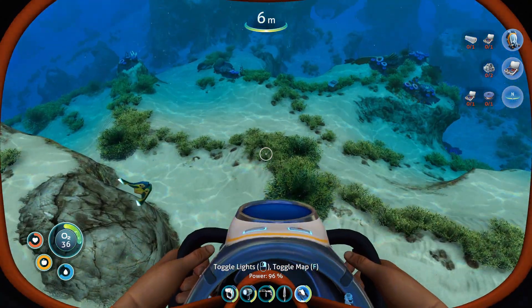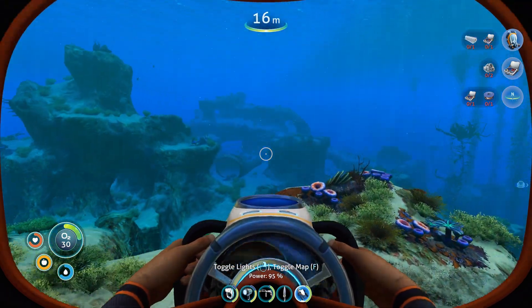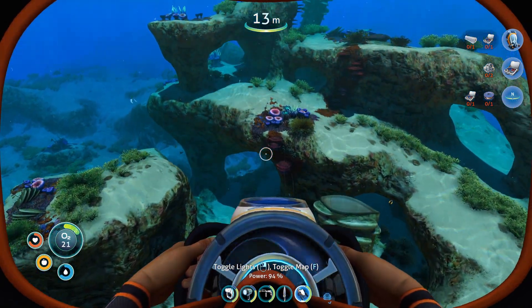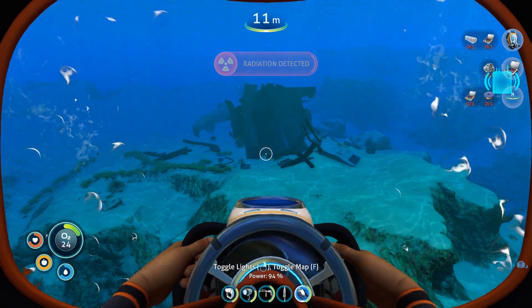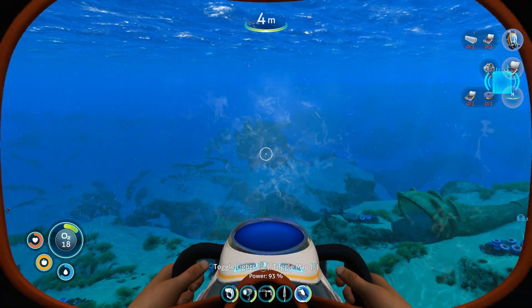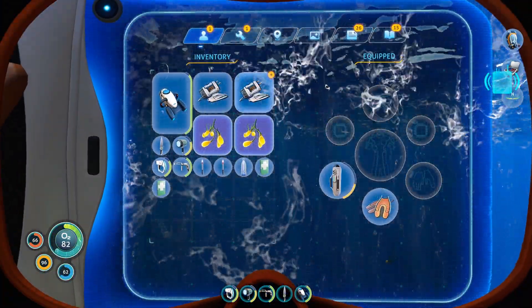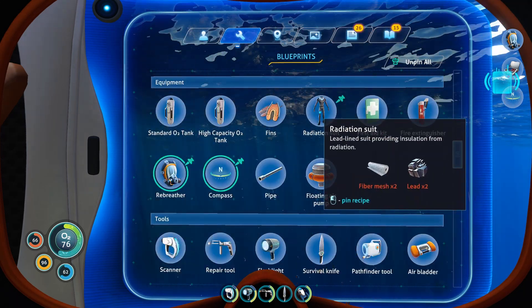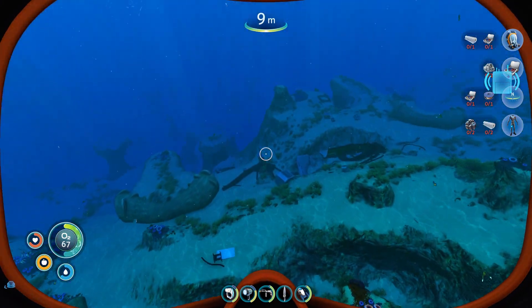Now I just need to find some more wreckage. I'll go ahead and grab some more metal salvage. Here's some wreckage. Radiation detected. Back to the surface for a second. So this radiation suit is going to be something I need fast, I guess. Fiber mesh and lead — I only have one lead, so let's track down some more lead.